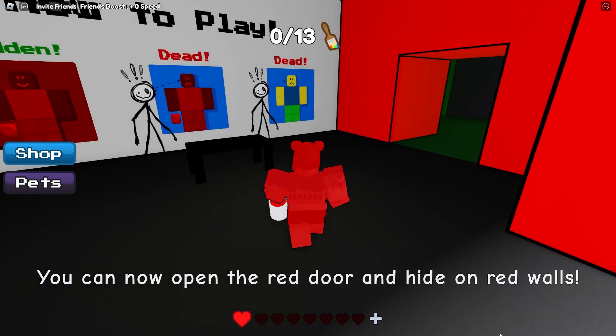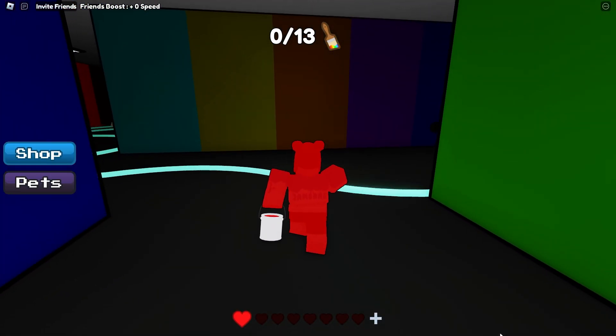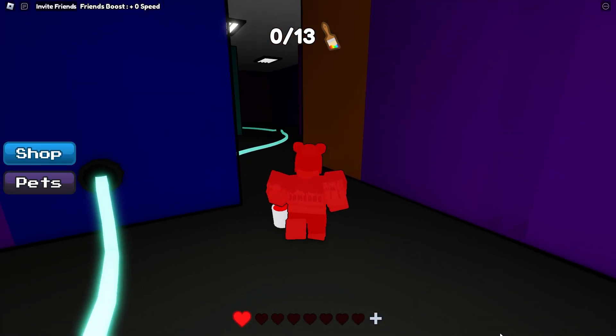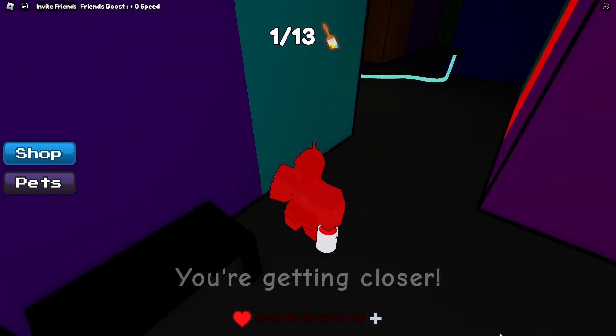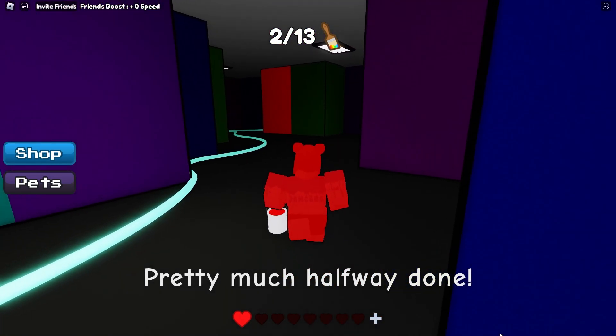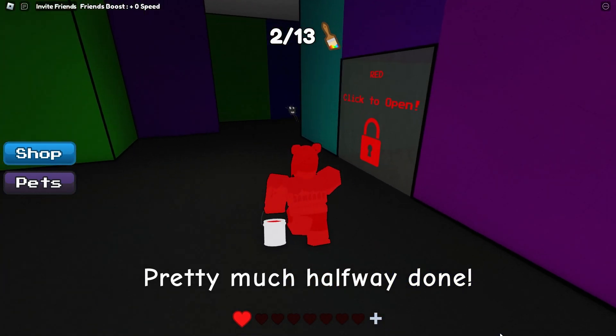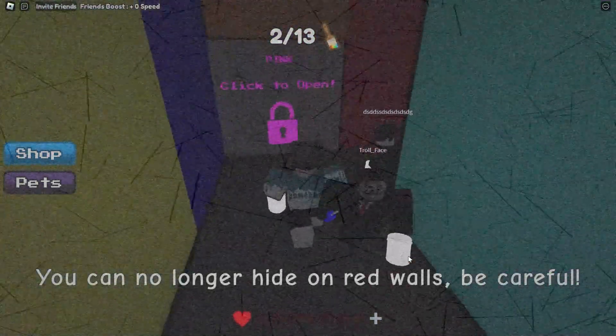Firstly you're going to want to grab the red paint can. Then we're going to head out of the right side exit and follow this wire slightly. You're going to see the first of the 13 paint brushes — go ahead and grab that. Right around the corner there's a second one, followed by what we're after: the red door. Inside the red room you'll be able to find the screwdriver, which will let you open the vent and get the next paint colour.